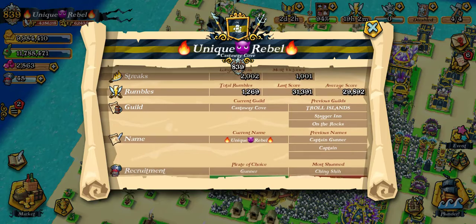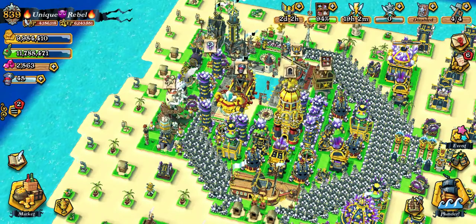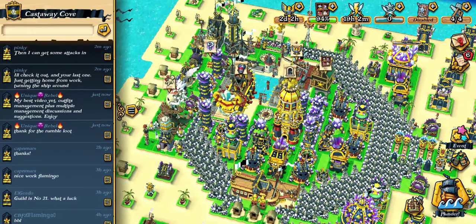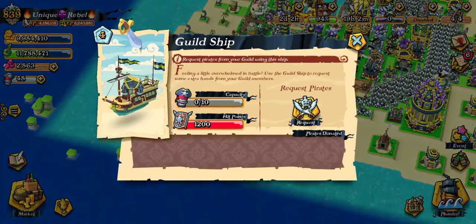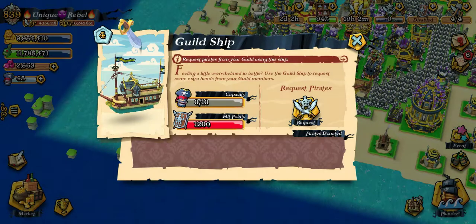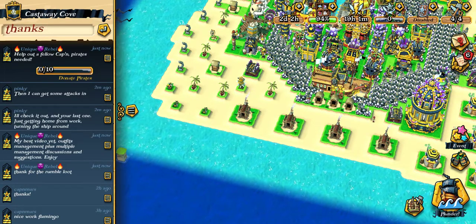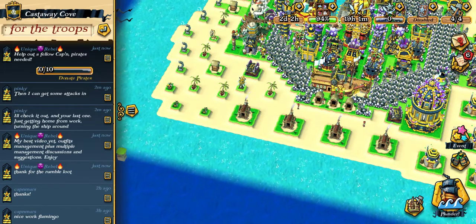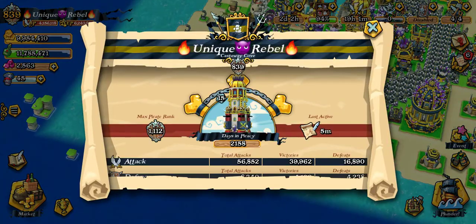That's the next thing I'm going to work towards. Because I've got so much EP and BP — all I want to do is travel between guilds sometimes between rumbles and just fill up their perks for them.